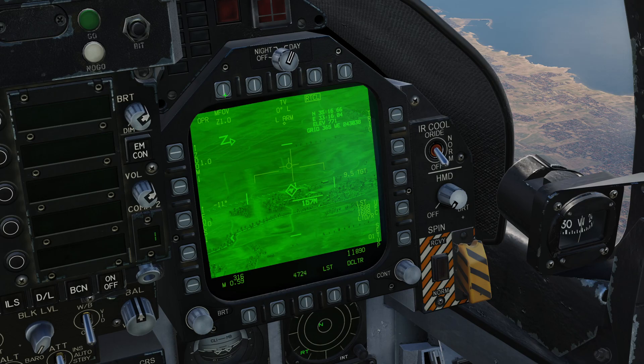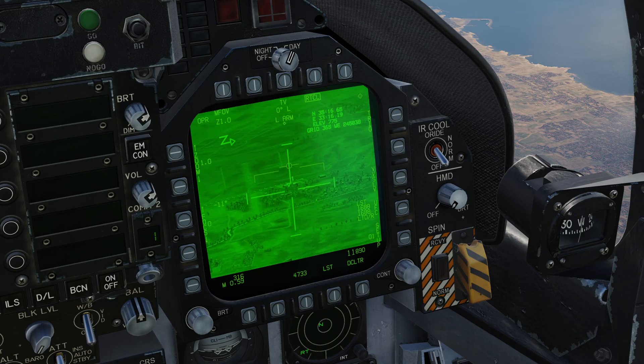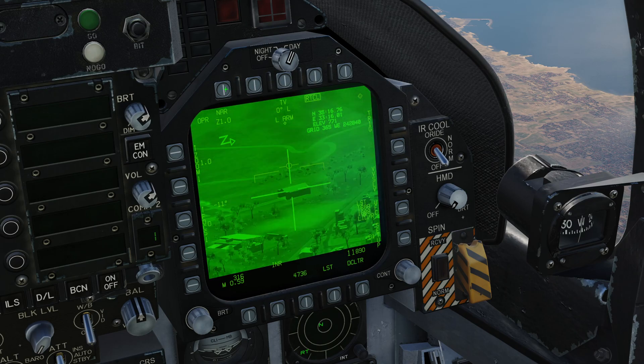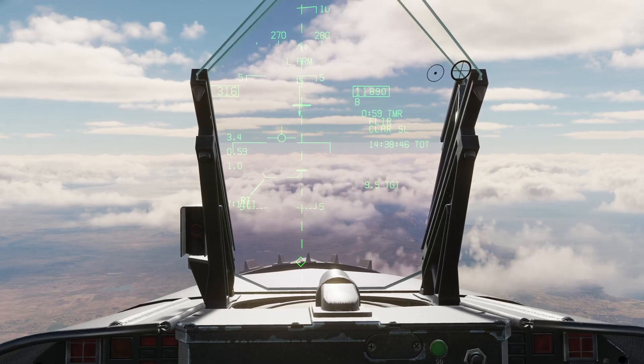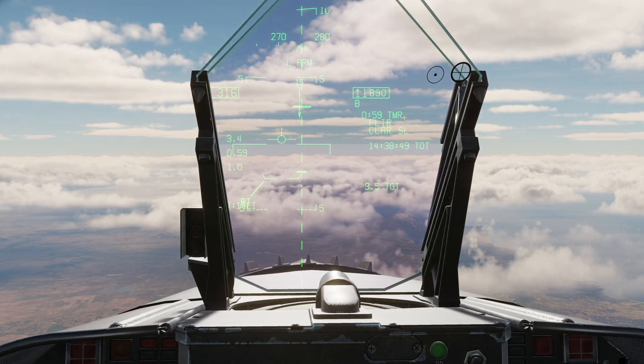I'm now going to go ahead and choose a target. I've pushed the sensor select switch to the right and got the diamond, so I can slew the pod. I'll just hit this poor unsuspecting hangar. I'm going to put it into auto — there we go. That's nice. The target is at 9.5 nautical miles. That information is repeated on the HUD, which shows time until we're in range — 59 seconds — and where the target designation is coming from: FLIR, the targeting pod.